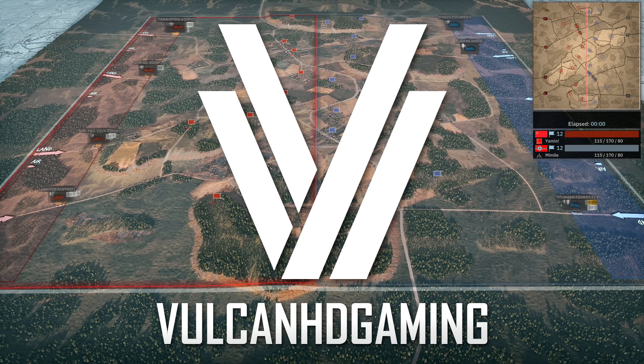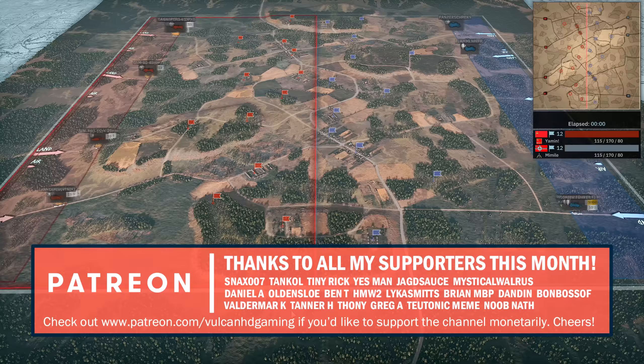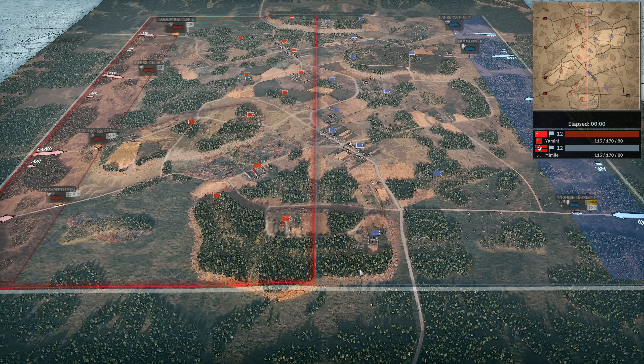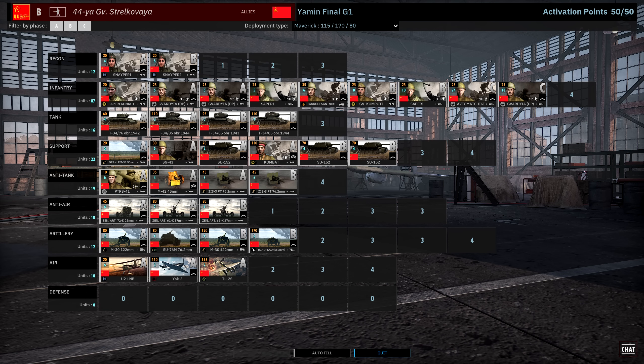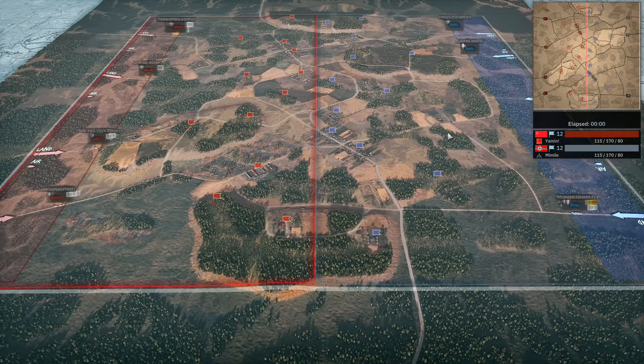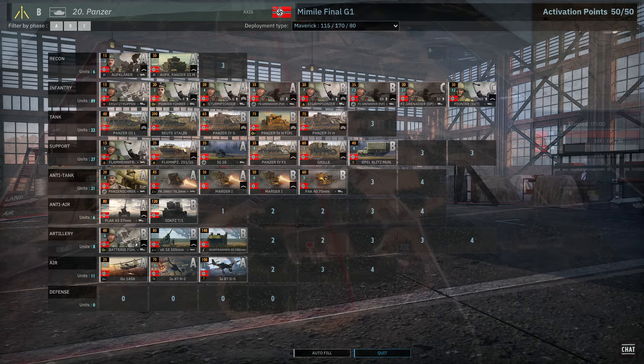Hello guys and welcome to a new Steel Division 2 video, today with myself, Vulcan, and Attack Power. Hey everyone, Attack Power here. In this video we have Game 1 of a best-of-five between Yamin and Mimil in the Division 1 Season 10 playoffs of the Steel Division 2 League. Today they are playing on Orsha North. On our left in the red team playing on the Allied side we have Yamin using the 44th Guards Rifles with the Maverick Deployment Type, and on our right in the blue team playing on the Axis side we have Mimil using the 20th Panzer and the Maverick Deployment Type.